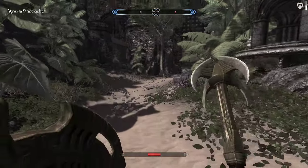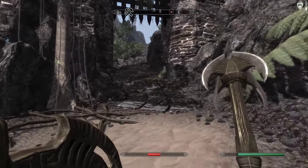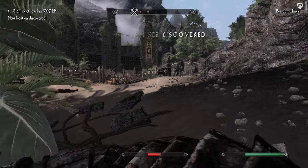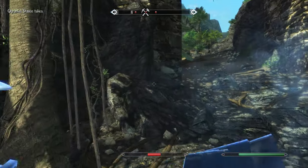Next I have Curian Stance. With this, I'm going to move a little faster, and you can also see my attack speed increase. If I use it again, you can see my attack speed changes.